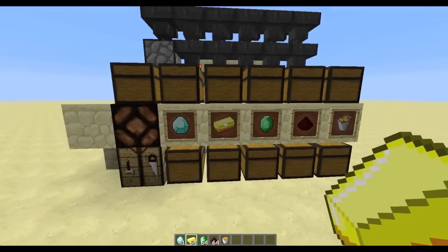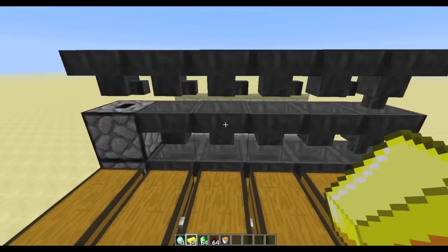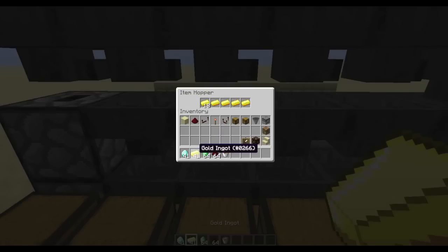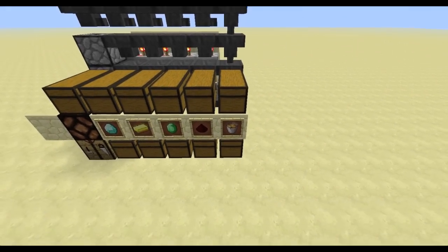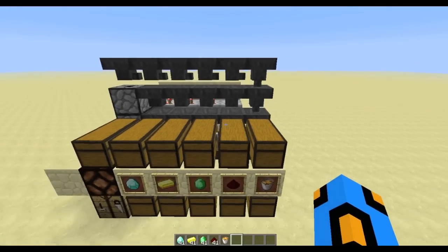For gold, come to the second hopper in the row, do the same — right-click drag across those four slots, then place 19 gold into the first slot; it goes down to 18 again. Do the same for emeralds and then redstone. For the miscellaneous category, you don't actually need an item to place in the hopper — everything that doesn't get sorted into the specific categories will just be dumped into the miscellaneous chest.